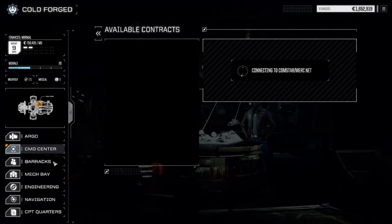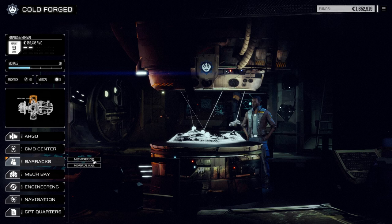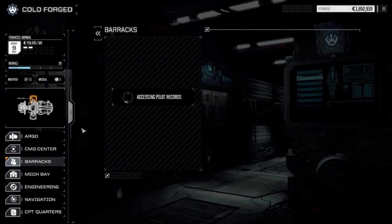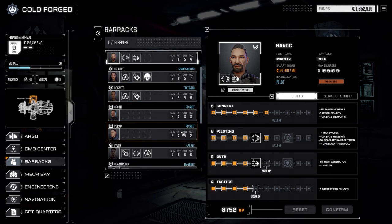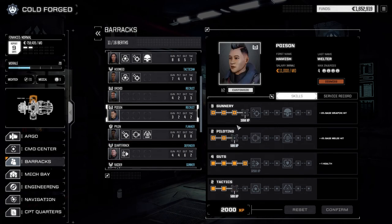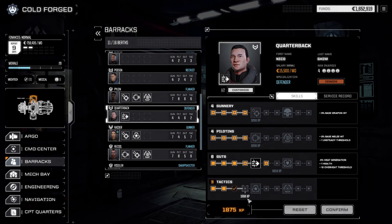While that loads, we're going to go back to the barracks and check out our new pilots. We got a lot of lower level missions we can take, which is excellent. So we have Havoc — he's going to lead this light lance, we're going to put him in the wrecking ball spider. We've got Orchid, we got a few skill points so we're going to spend them on gunnery. Same thing with Poison. Each one of these pilots is going to end up specializing in something different.